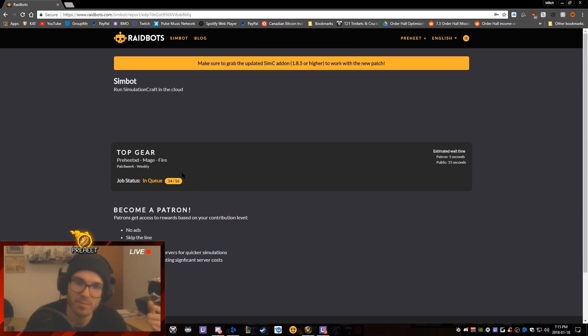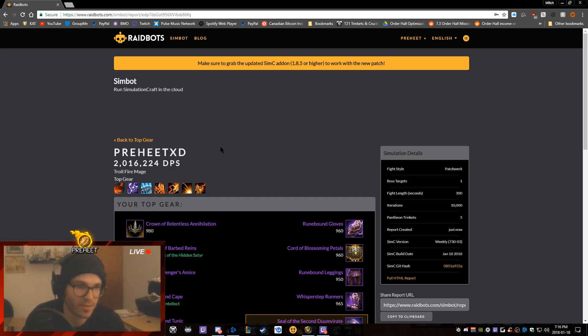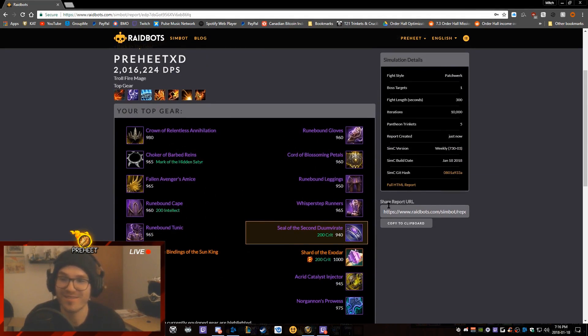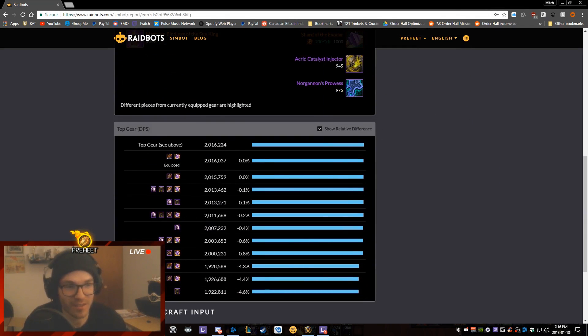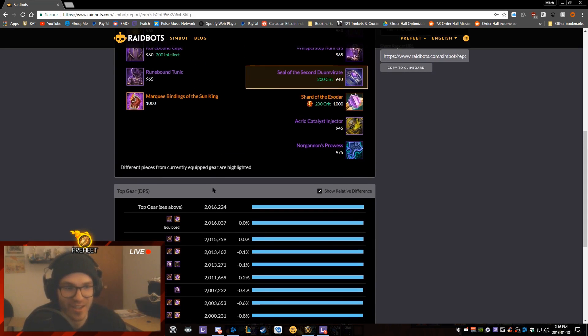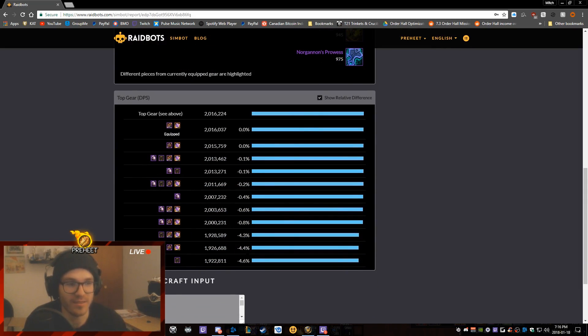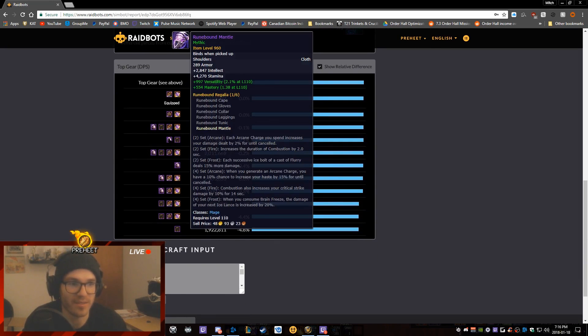Click 'Top Gear' and it'll put you in the queue. On slower nights you'll be at a really short wait. It's gonna spit out two different gear sets and tell you what the DPS increase is for each. There you go — it's telling me the gear set I have equipped is at 2.16 million and this alternate set is a 0.00% increase — so indeed it's only about 200 DPS difference.